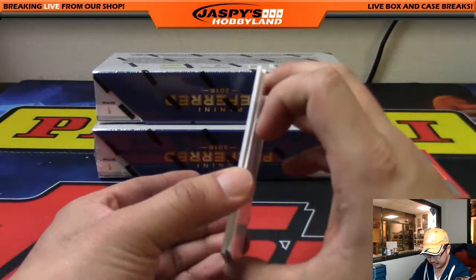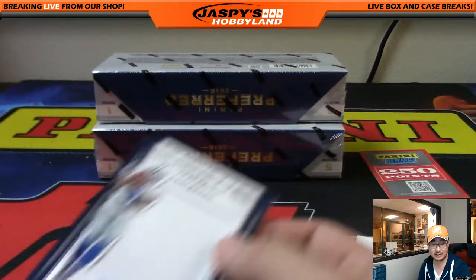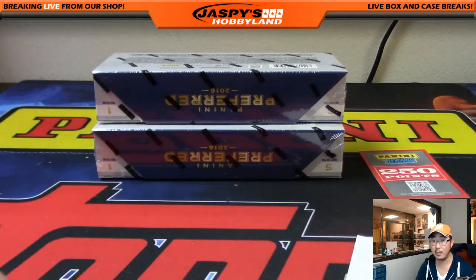Your silhouette auto is Byron Jones for the Cowboys, 40 out of 99, NFC East — another one for Lee. Two boxes to go, folks.